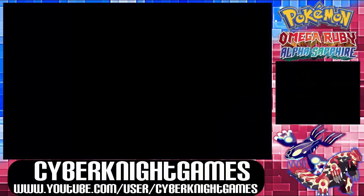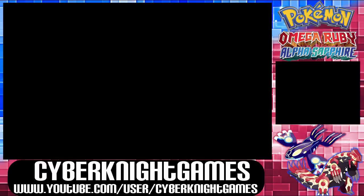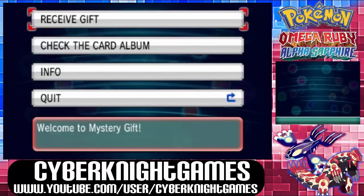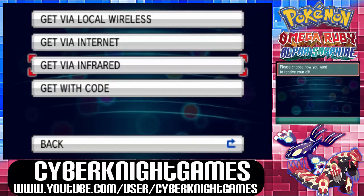Let's go ahead and go through the process. I'll show you guys and show you the Pokémon and everything too. So first you go to Mystery Gift from the main menu, like I've shown you so far. Then you go to Receive Gift, and then Get with Code.